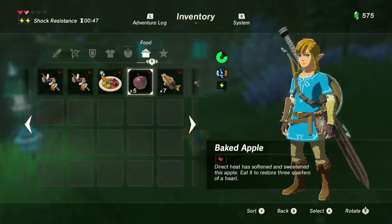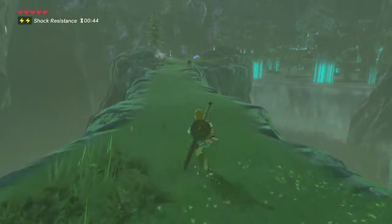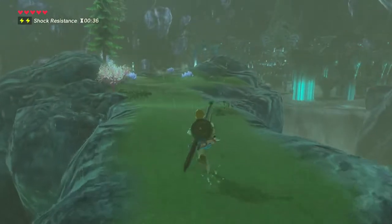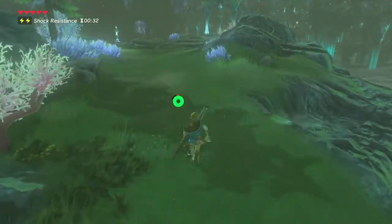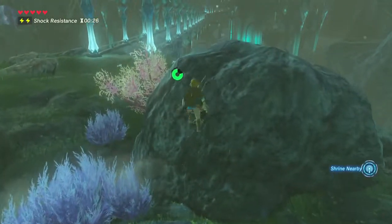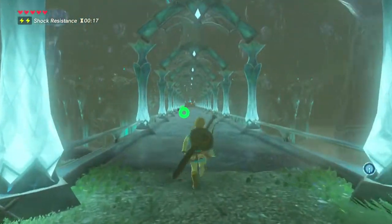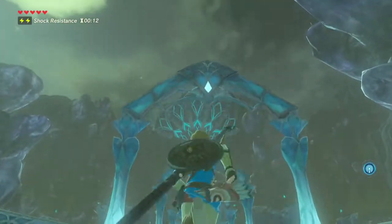So I just need to eat some stuff here. Baked apples will get our health all the way up pretty nicely. Look at Zora's Domain — it just looks absolutely stunning, in my opinion. There's quite a bit of story at the end of this part. I still can't get over how nice this looks, even though I already knew what it looked like. It still looks just as good as it did the first time I played it. There's obviously a shrine nearby, indicated by the sensor, which is annoying.